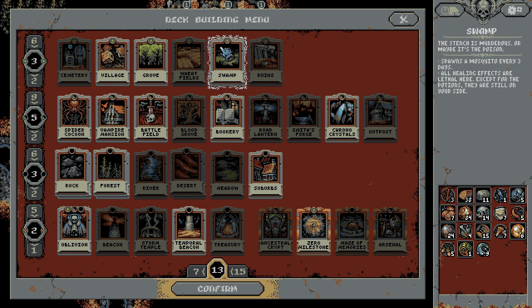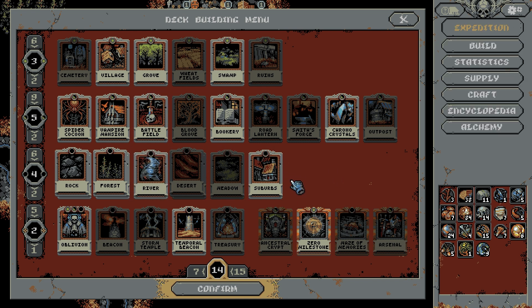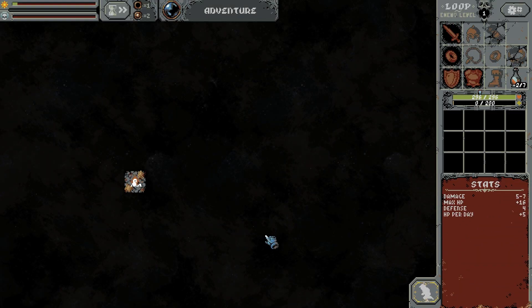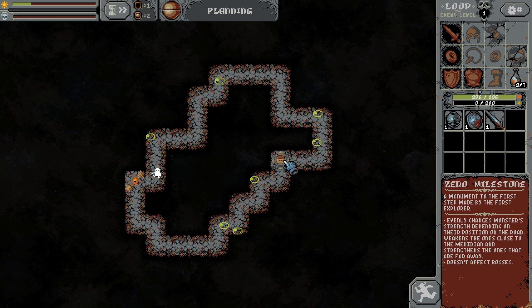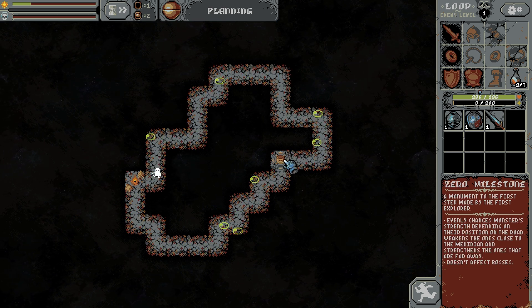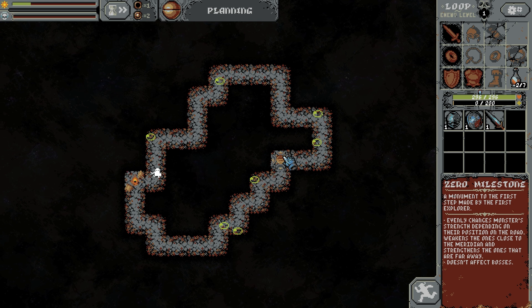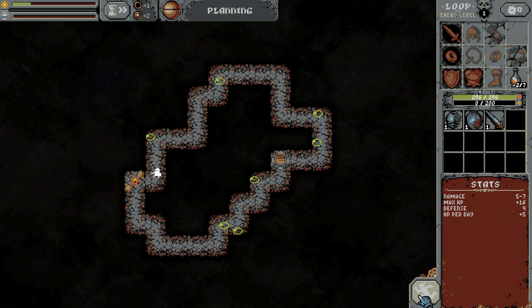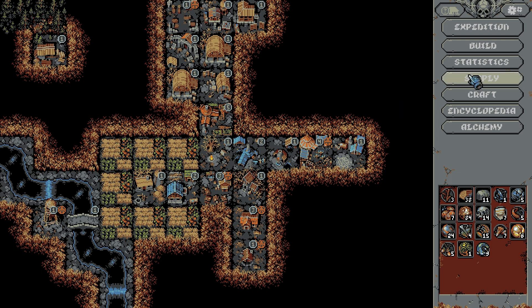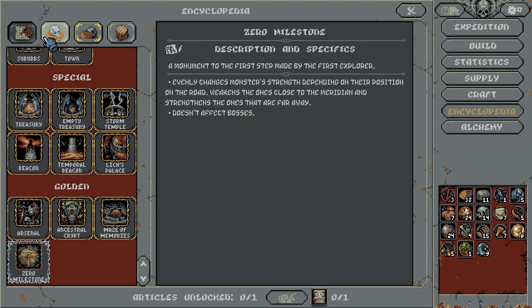I mainly just wanna get the river past a battlefield, because I haven't fought a siren yet, and I haven't fought the goblin yet. But I might also just put the zero milestone down. See the world and not die. Evenly changes the strength depending on their position on the road - weakens the ones close to the meridian and strengthens the ones that are far away. Curious about that one, but I don't think I care. We're gonna go back for the arsenal. Let's retreat - we don't have any resources anyway. So now that I've got that in the encyclopedia, I'll still have to get some lore.